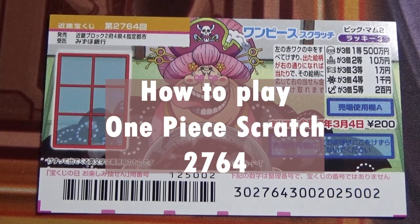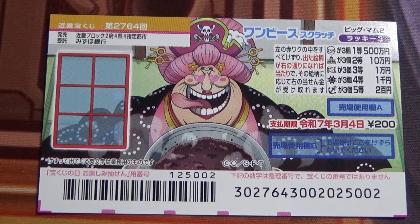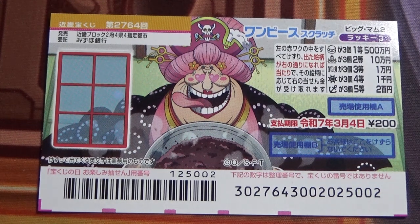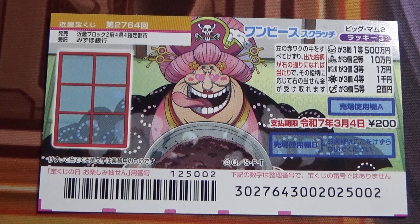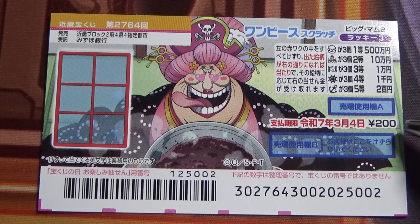Hello my lottery friends, it's James. It's January 4th, 2024. You're looking at a new Japanese scratch game called One Piece Scratch Big Mam 2 Lucky 3, game 2764. It just came out today. The jackpot is Go Hyakuman En. A ticket costs 200 yen.